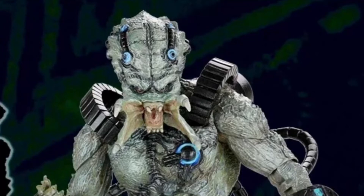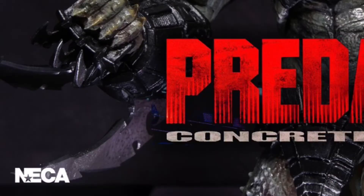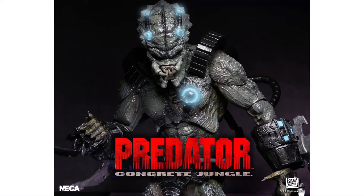We know that this figure comes with an extra head — whether that be the roaring head or the closed mouth head. We also have interchangeable wrist blades, which look kind of odd. This figure has two wrist blades like a regular Predator would, unlike the Assassin Predator which has one wrist blade. On this figure, the wrist blades are a distance apart from each other, and there are wrist blades on both wrists — so four blades total. The blades on each wrist look separated in a weird way. You can also tell that these are peg-in blades, similar to the Fugitive Predator and the Assassin Predator.